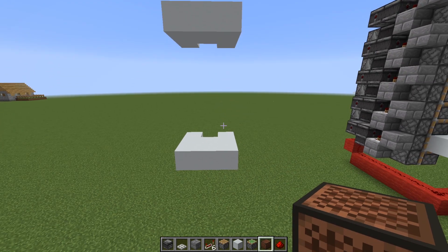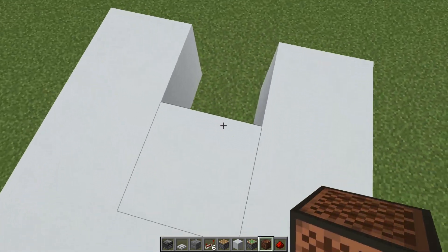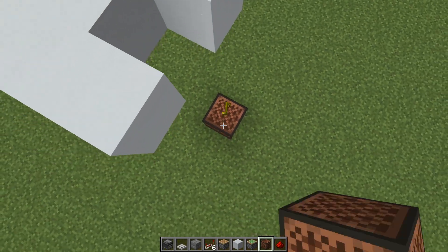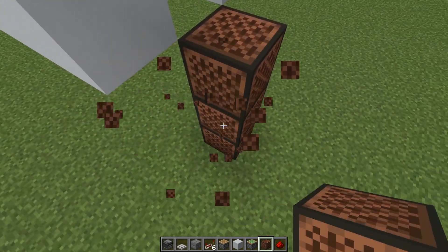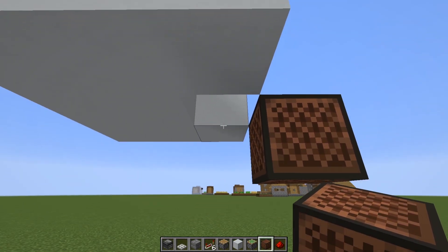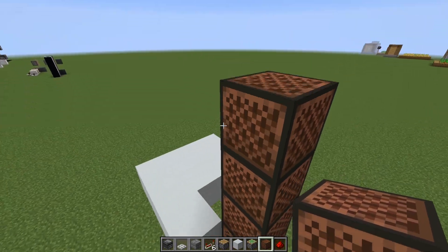So first things first, you're going to want to go ahead and prepare your first and second floor. Once you have those, go ahead and make a little hole where you want your elevator car to be. One block back from that hole, we're going to go ahead and build a note block tower that is going to start one block below where the elevator car is supposed to stop at the bottom, and we're just going to build that tower all the way up to the second floor.